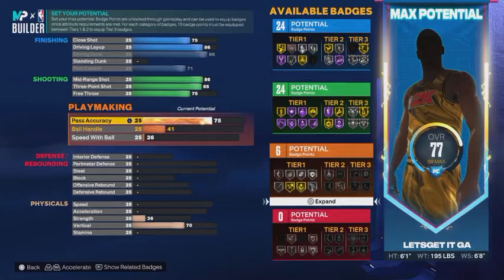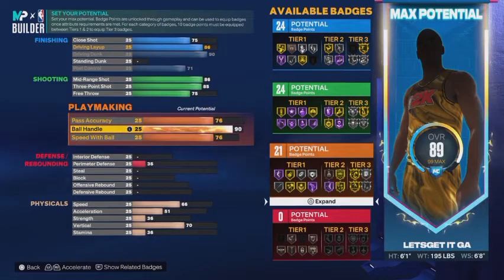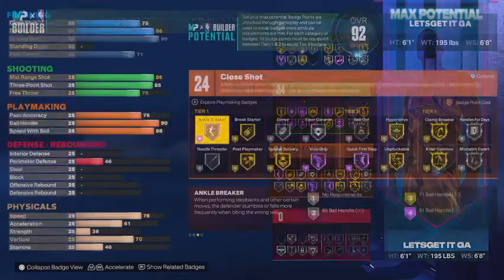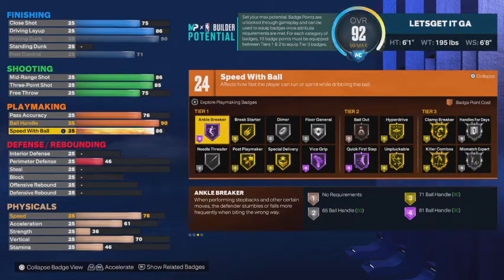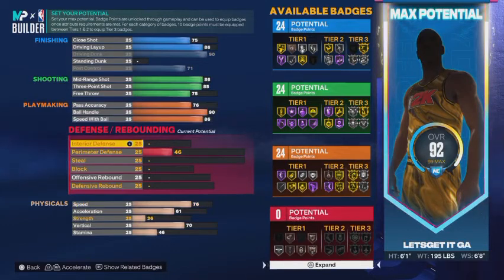For playmaking, take pass accuracy up to a 76. Ball handle you want to put up to a 90. Speed with ball put up to an 86. That gets us 24 playmaking badges — quick first step on hall of fame, vice grip hall of fame, anchor breaker hall of fame, unpluckable gold, hyperdrive gold, clamp breaker, killer combos on gold. It's going to be hell for somebody trying to guard you one-on-one. 24 finishing, 24 shooting, 24 playmaking — we're not done yet.